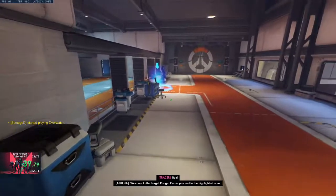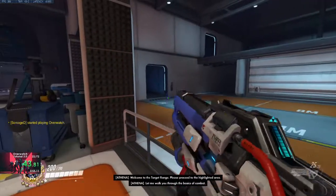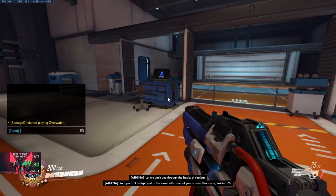Welcome to the target range. Please proceed to the highlighted area. Let me walk you through the basics of combat. Your portrait is displayed in the lower left corner of your screen. That's you, Soldier 76.